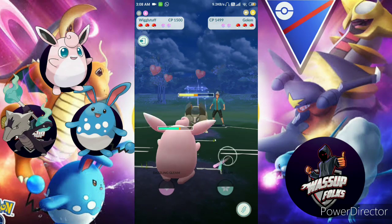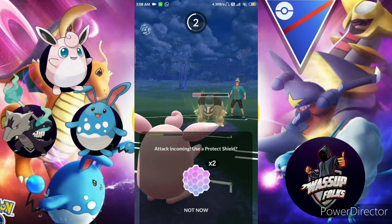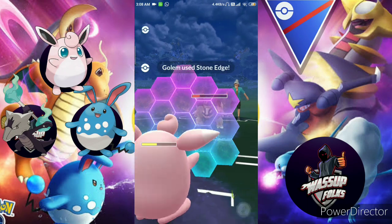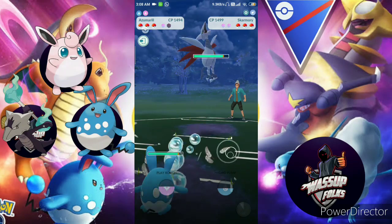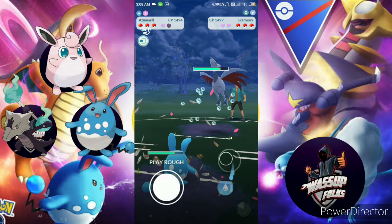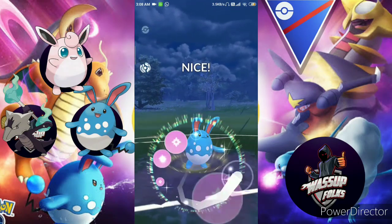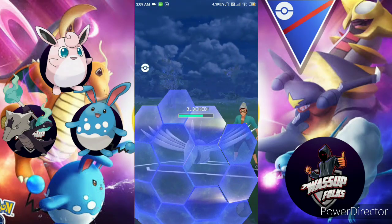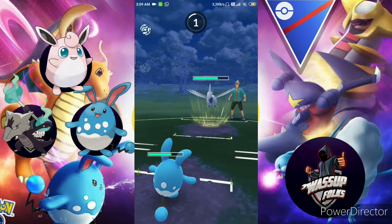This lag is the reason they postponed Season 2. I use a shield — yes — the Stone Edge would have knocked me out. So I swap to Azumarill, and Azumarill is doing decent damage.